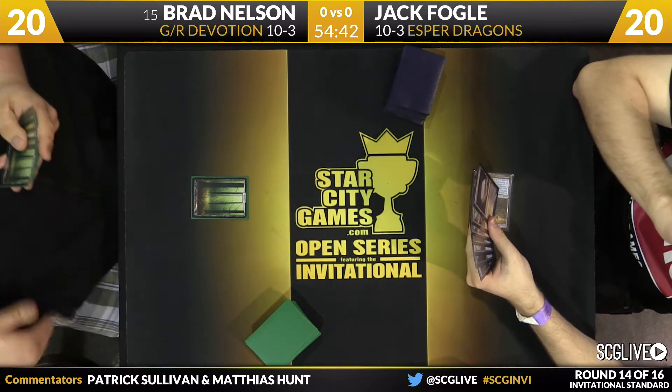Brad plays Polukranos as the easy-to-answer threat. Jack lets it resolve and draws a copy of Negate — a big draw considering there's a Nissa in Brad's hand. This allows Jack to be more aggressive using Hero's Downfall since he has another answer to Nissa. Brad draws Wooded Foothills and top card is Nykthos. Courser continues to net Brad free cards and right now Jack is losing the card advantage game. Jack needs a Dig Through Time or an Ojutai eventually — and Ojutai is no good because of the Plummet in Brad's hand.